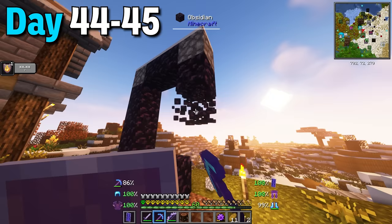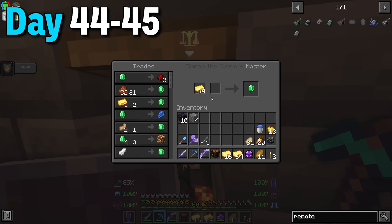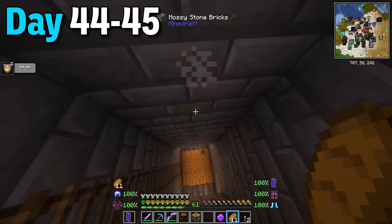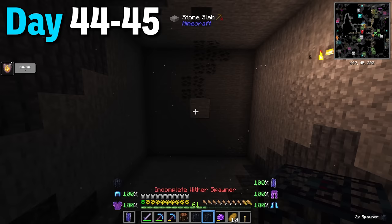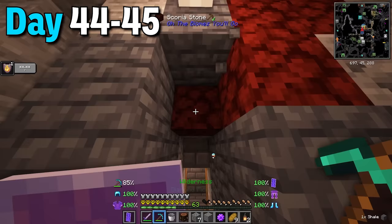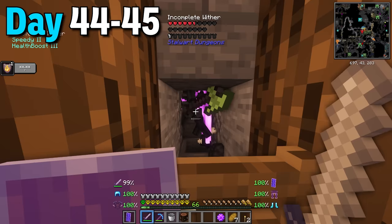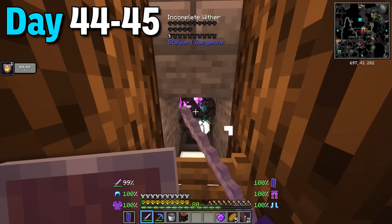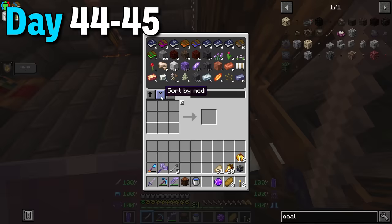Days 44 to 45 I removed my nether portal and smelted tons of tungsten ore to make armor. All that gold was used to get even more emeralds from the cleric. I also had the idea to make an oceanographer for sea lanterns to craft the crafting remote instead of the basic one. After that I placed the incomplete wither skeleton spawners instead of the zombie spawners and made the killing chamber one block higher. I killed a few skeletons and already had 13 wither skeleton heads - these dudes had insane loot. After a whole day of grinding I got up to level 84 with like two stacks of wither skeleton heads.